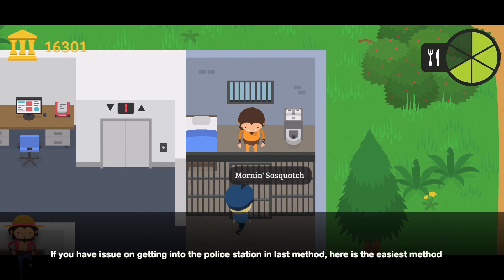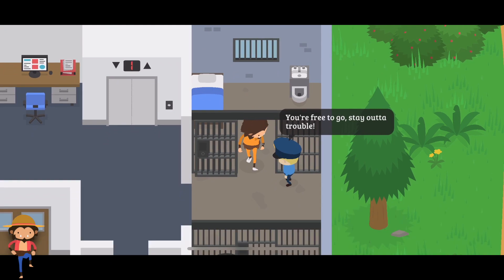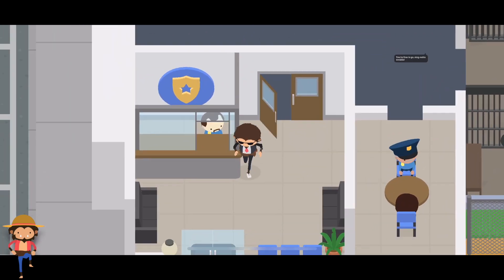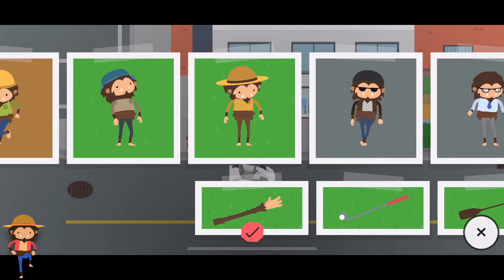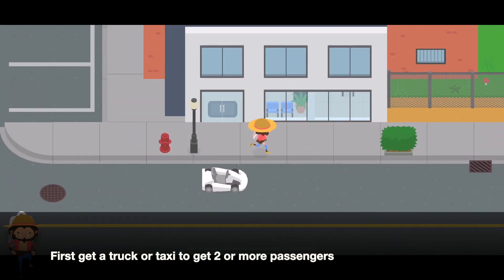If you have an issue getting into the police station using the last method, here is the easiest method. First, get a truck or taxi to get two or more passengers.